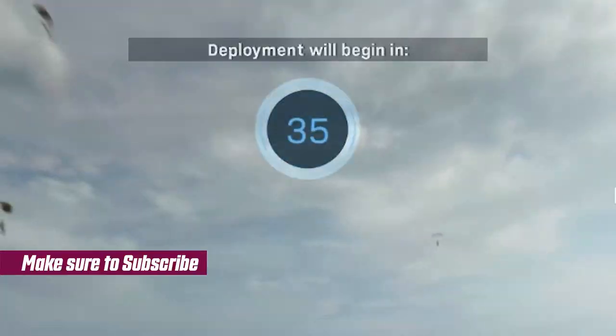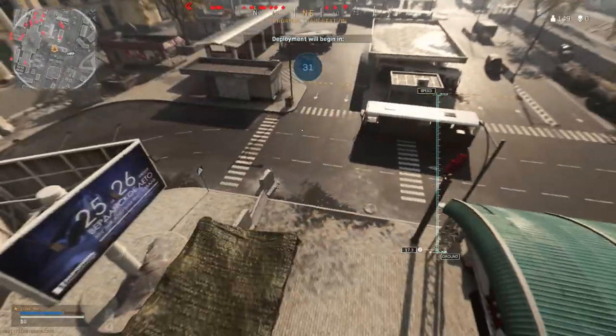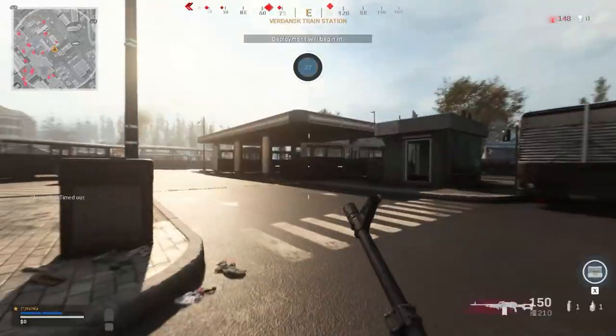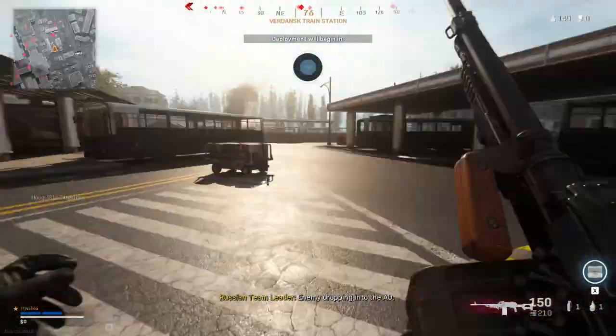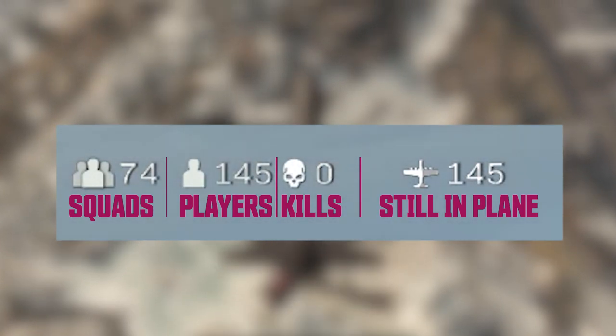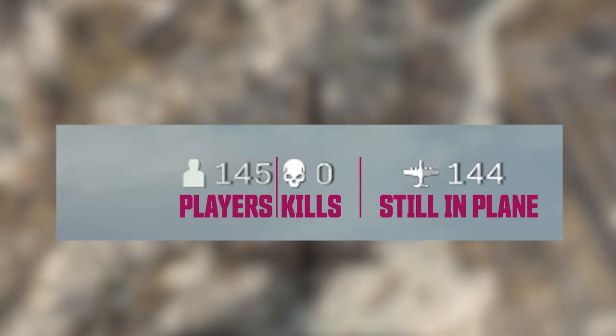When you join a match, you'll jump into a warmup with other players for a short duration until everybody has joined the match. The warmup isn't too important, but it gives you a chance to have fun with a few weapons before entering the match. The total number of players is 150 for each match. Before dropping, you can see how many players and squads are currently in the game on the top right side, along with how many people are still inside the plane. If you play solo, it will only show the number of players since there are no squads.